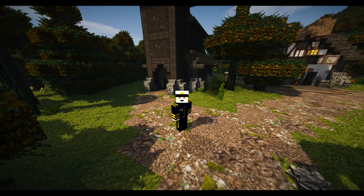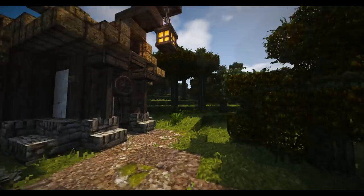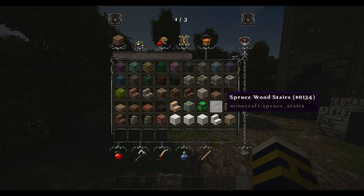Hi guys, welcome back to another episode of Let's Build a Folktale Village. We're doing the monastery today and we're going to be finishing this one up, hopefully. We've got to do quite a few little bits and bobs like the windows mostly.